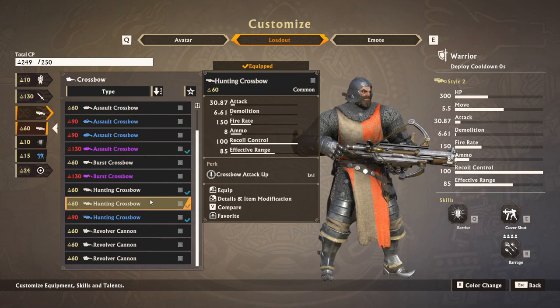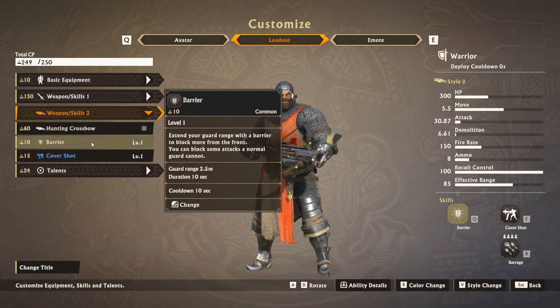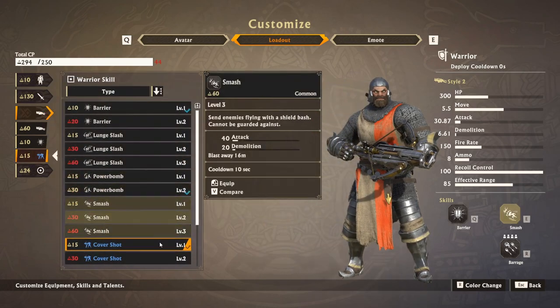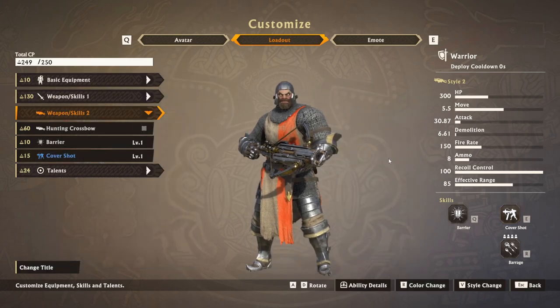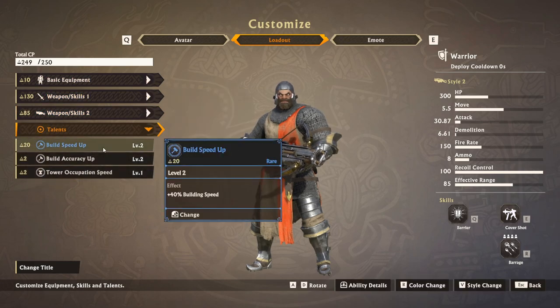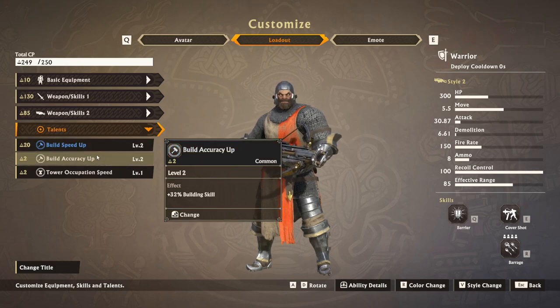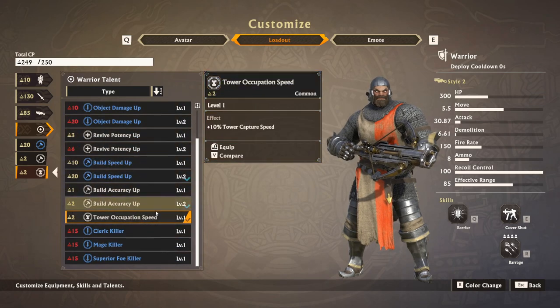The hunting crossbow is kind of like a rifle. Equip all of your warriors with these — they'll be super good for you. For skills, always have cover shot on them, because this allows you to set up a kind of shield in front of you and you can shoot more bolts at the enemy — I think it's almost double the amount of shots you normally have. I recommend building speed 40%, building accuracy level 2, and then tower occupation or whatever else you have points for.